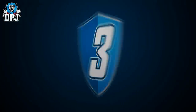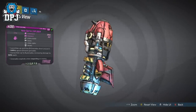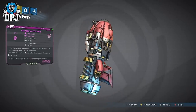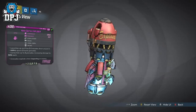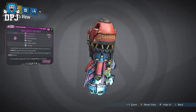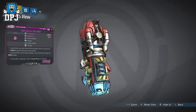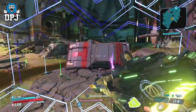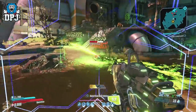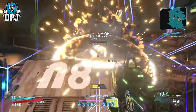Next up we have another nuke variant, this time called the Nuke Splitter Exploder. This one has the prefixes of Exploder, Rain, Mini-Merv and Nuke. What this does is create a total of 9 or more nukes per grenade thrown, which is just utterly crazy. The damage this thing is capable of is ludicrous. But it does suffer the same problem as the first nuke grenade we covered — dealing damage to a single target unless it's the size of a house really isn't plausible.